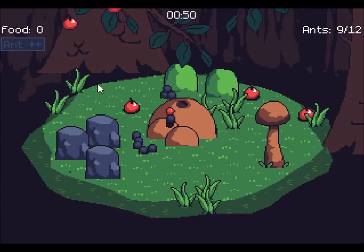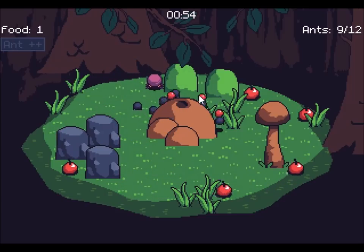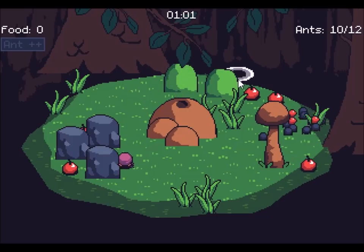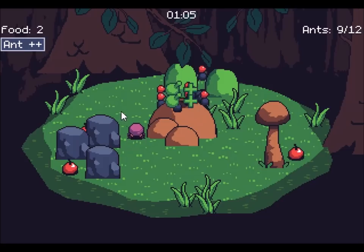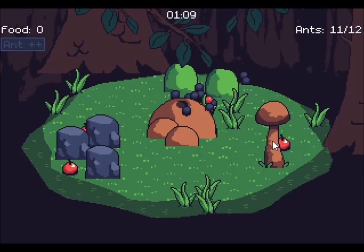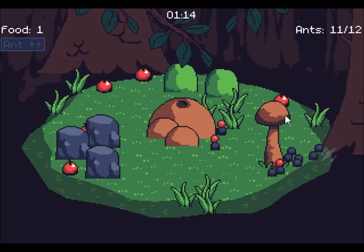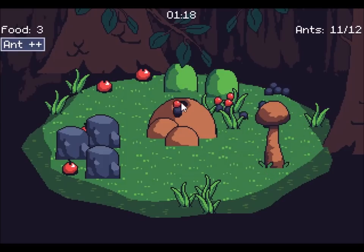So plus-plus means two food equals one ant, is what I'm getting, possibly. Alright, let's get more food — now we're cooking with gas. And as long as my ants are near the enemies, they'll attack and kill them. Makes sense.